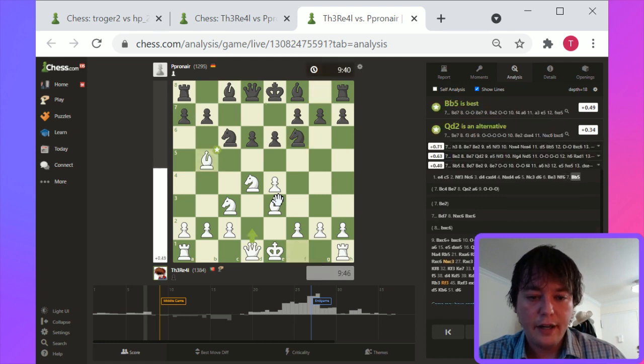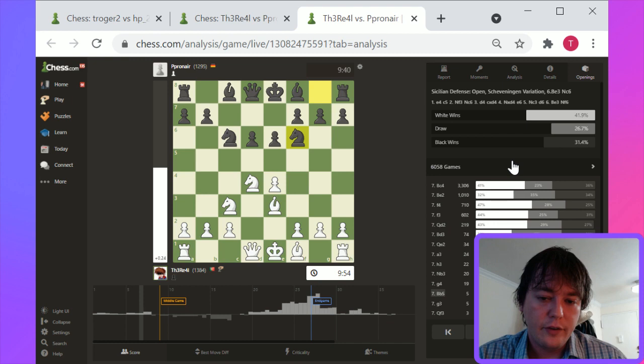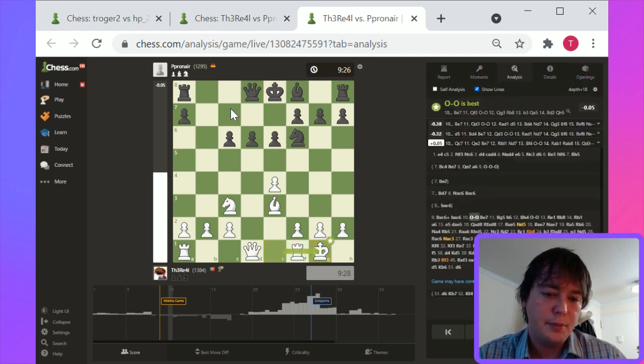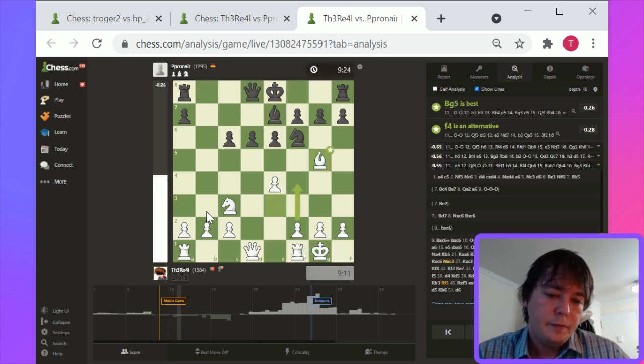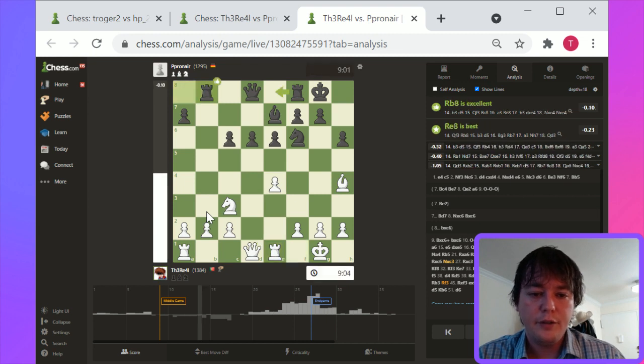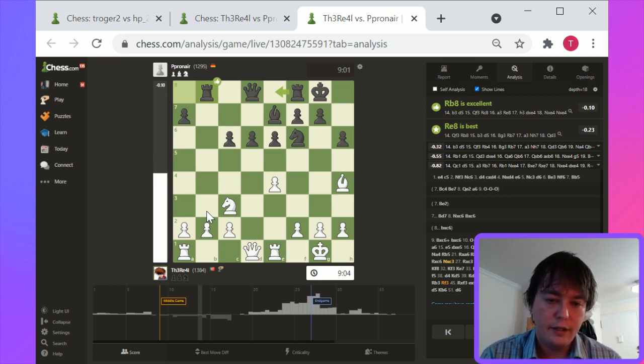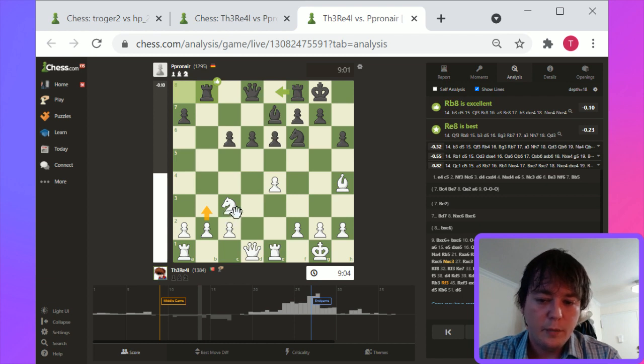Bishop takes c6 was overly simplifying here. As a frame of reference, the opening theory here strongly weights towards Bishop c4, Bishop b2, or even potentially f4, which is a different strategy, kind of expanding in the center, turning it more into a grand prix-type structure. Here, this position is equality with an easier position to play for black. Black has a better center, black has the ability to play on the b-file with his rook.